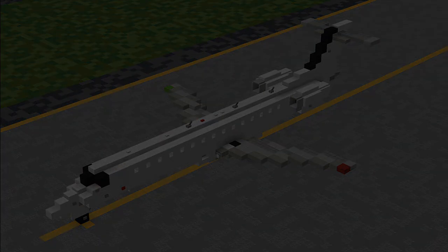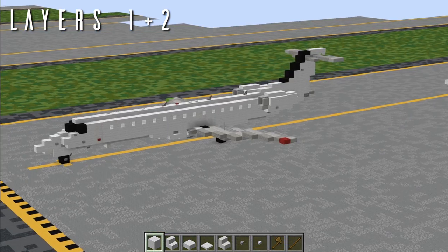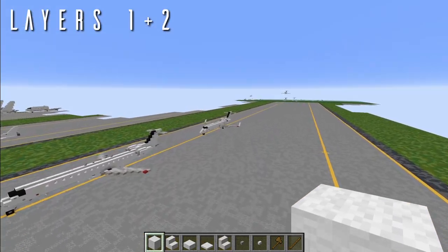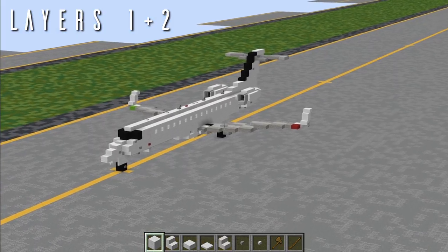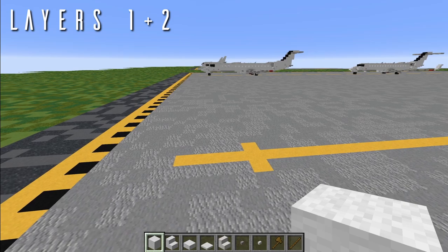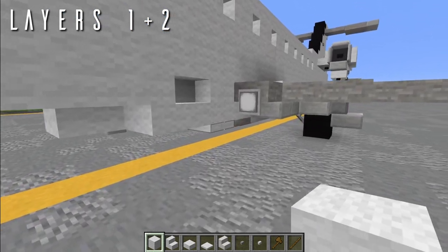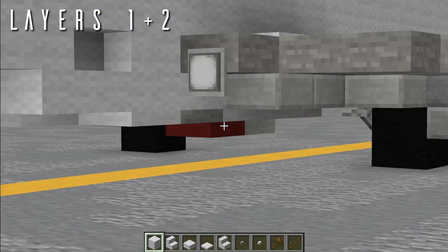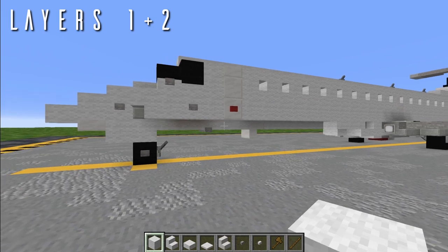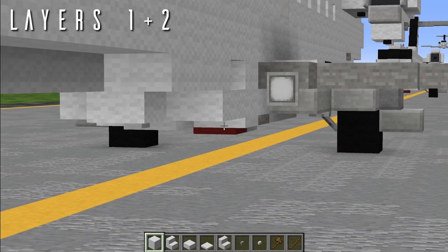Let's get working on layer 1. Just before we start on layers 1 and 2, here's the regular ERJ-145 variant — you can see there's no winglets on it. And here is the XR variant with the winglets. The reason we're starting with layer 2 first is that the wing box actually drops down a full block layer with these trapdoors and slabs on the bottom. So instead of starting at the wing box, we're just going to start with layer 2, and when we get back to the wing box, we'll also include layer 1.